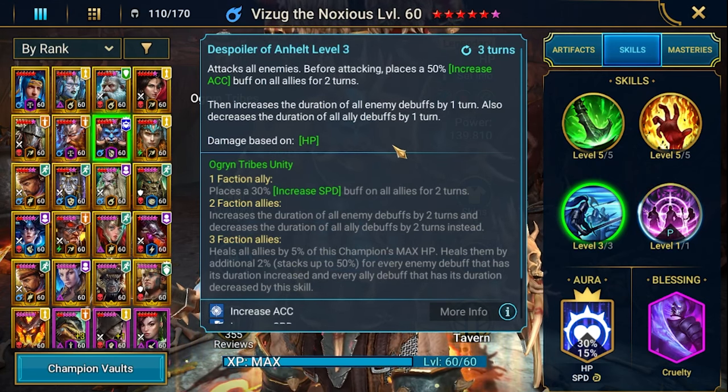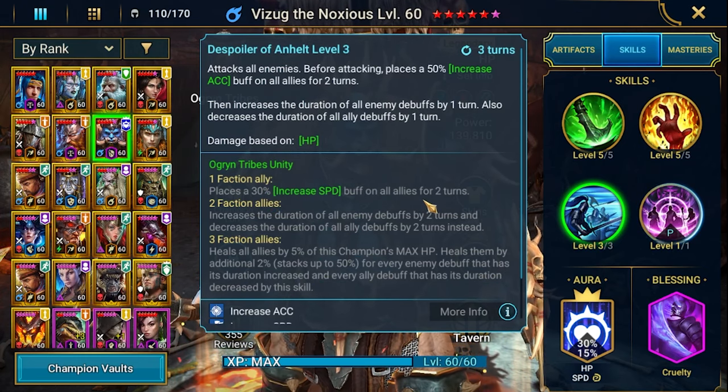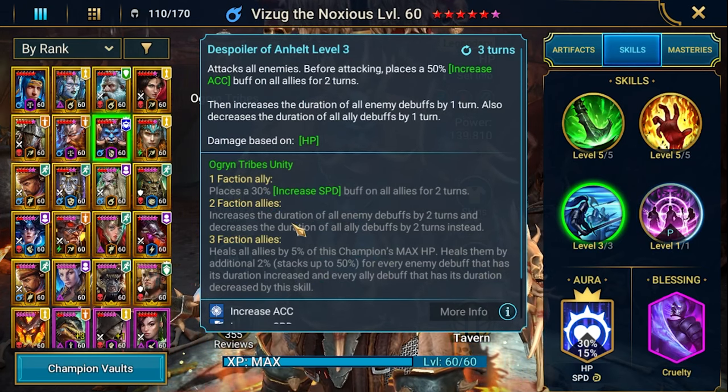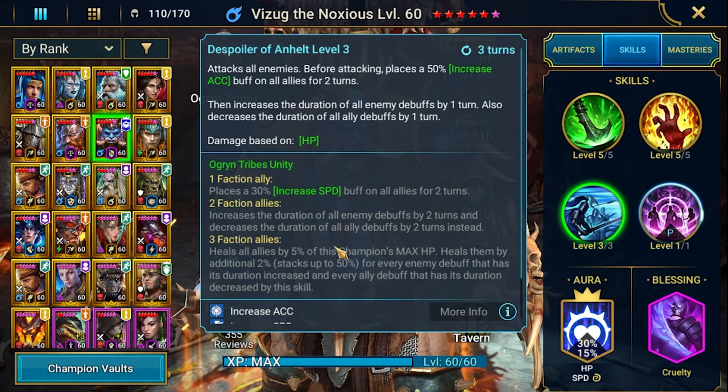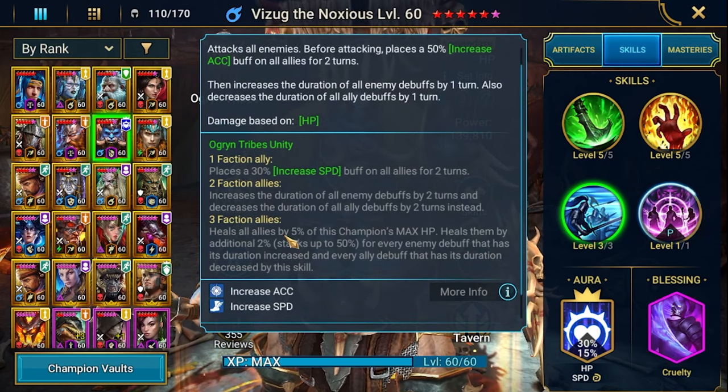If you have more than one champion from the Ogryn tribe, you get additional bonuses like increased speed for two turns, and the debuff extension increases by two turns while the ally debuff decrease is also by two turns. So this is a cleanse and even more extension.